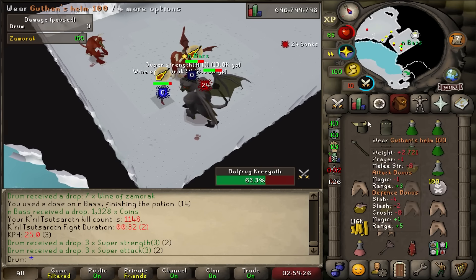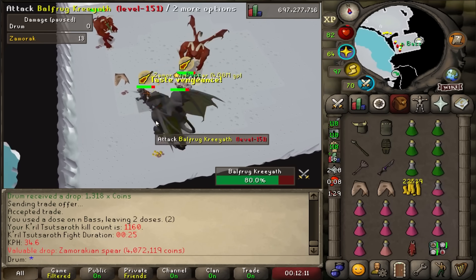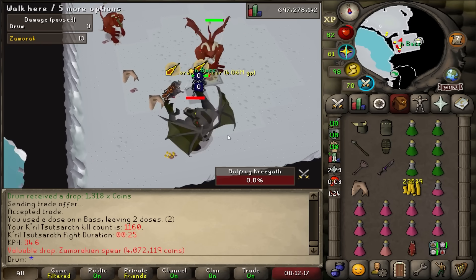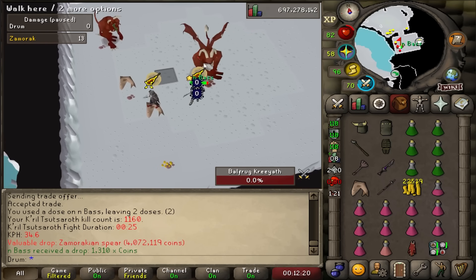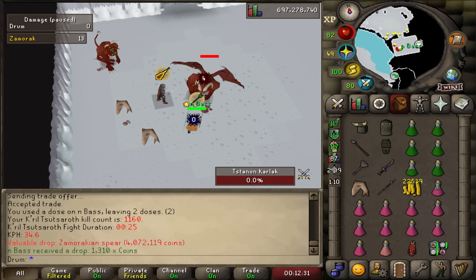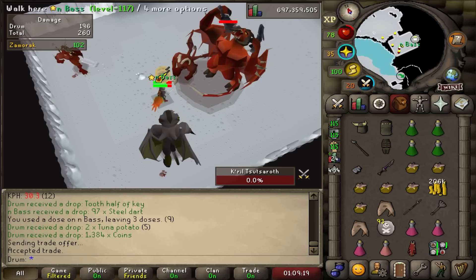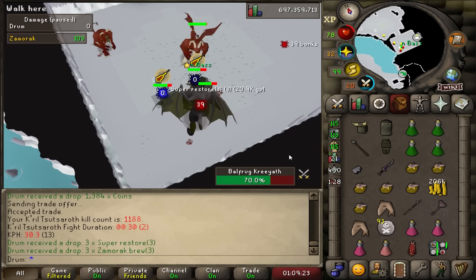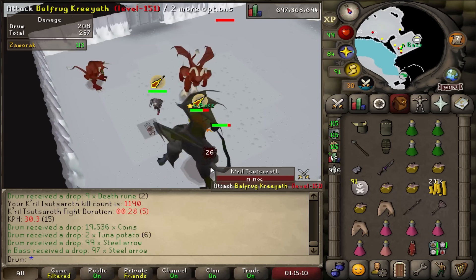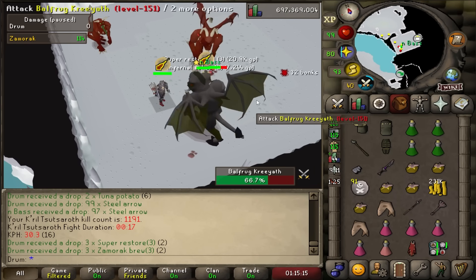That's the wrong super drop — I need super restores. Hey, there's some money! Zammy spear, first one! Making money already. That helps with the bond I had to give my alt. Super restores — they exist! Trip extended.